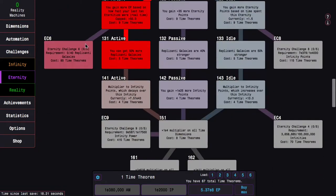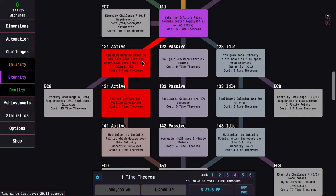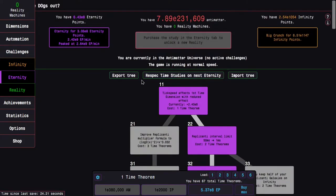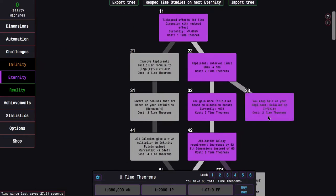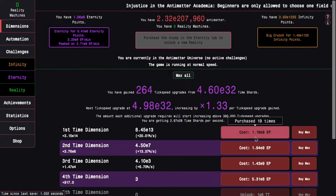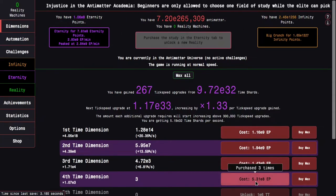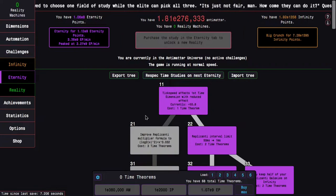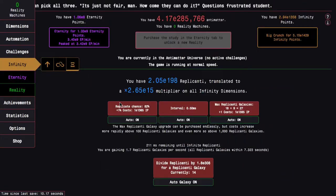I could do one more Eternity here, push a little bit higher. Whether this keeps it at 50 times, I can get the additional Time Theorem to get this, which is nice. I don't quite have enough to get this upgrade, so now let's just see how powerful this is.